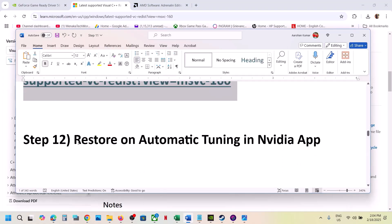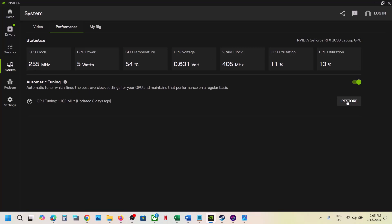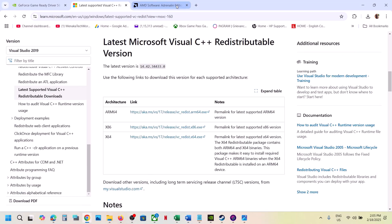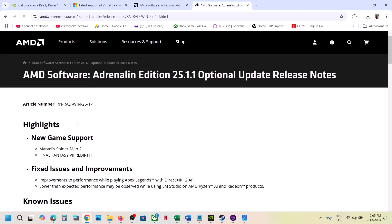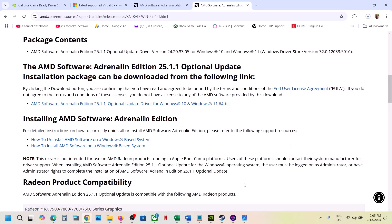The next step is to restore automatic tuning in the NVIDIA app. Go to the NVIDIA app, then go to System > Performance. If the Restore option is highlighted, restore it, then launch the game. The next step is for AMD users — install the AMD optional update 25.1.1. Search for it in Google, go to the AMD website, find AMD 25.1.1 optional update, click on it, run the exe file, restart your computer, and launch the game.